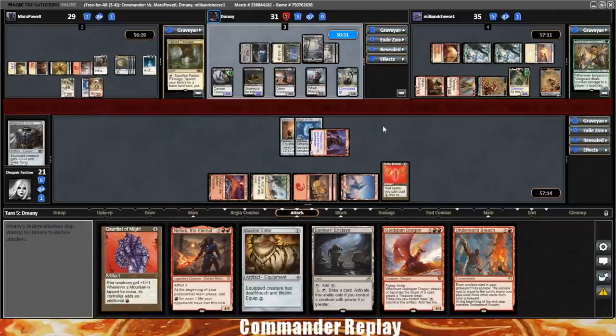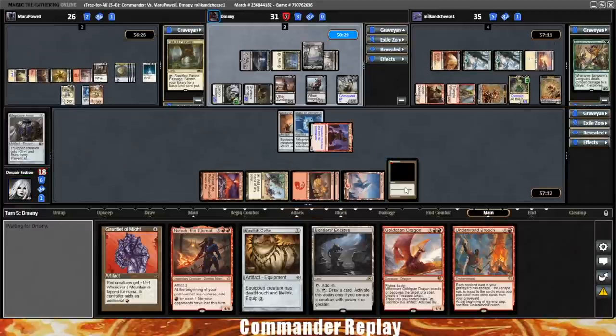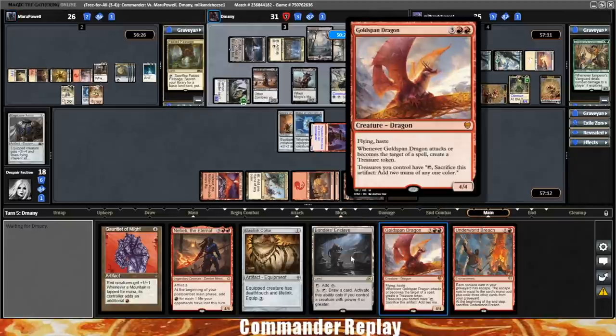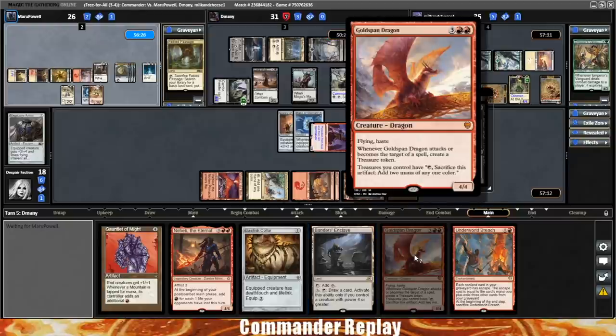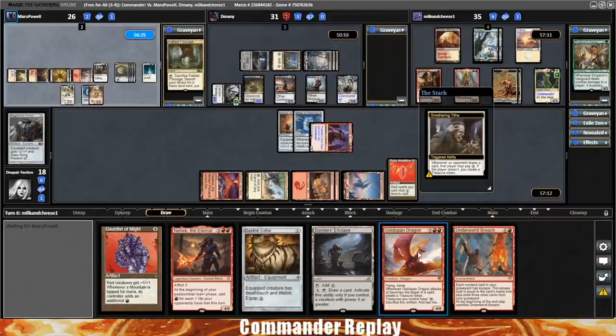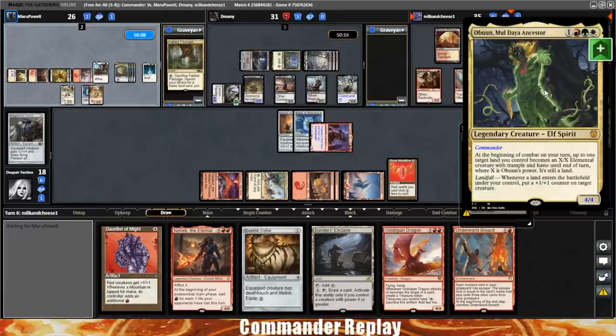Ghoulcaller Gisa comes in — there are zombies. Two go on the attack, dinging us for three more. With the Ruby Medallion and Goldspan Dragon making a two-mana treasure, we essentially paid two mana for the Goldspan Dragon, which is really cheap. Our final opponent is Sean, Milk and Cheese 1, piloting Abun Maldaya Ancestor from the Zendikar Rising pre-con — a powerful enough commander that it doesn't take much to power the deck up.